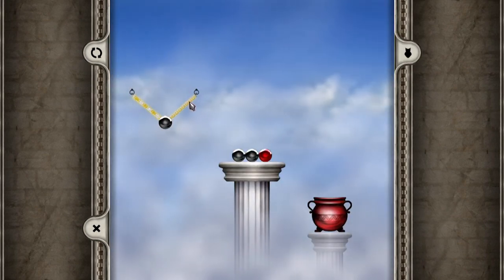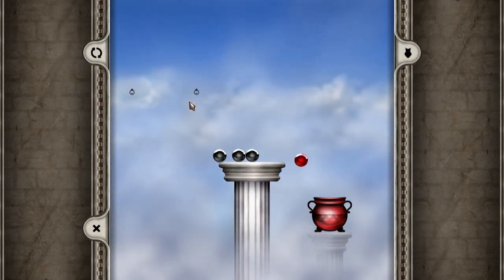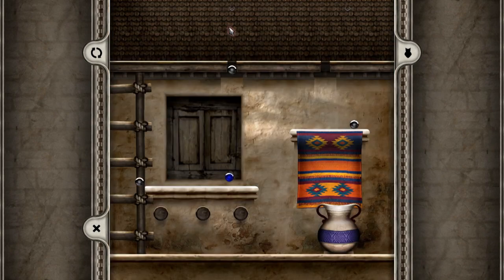Your goal? Get the colored balls into the matching vessels — they might be urns, they might be jars, they might be plants. To this end, your only tools are the ability to cut chains and posts, and the potential energy contained within these spheres as determined by the level's design. It'll take forethought, it'll take analysis, it'll probably take several trial runs to best understand a particular sphere's behavior.